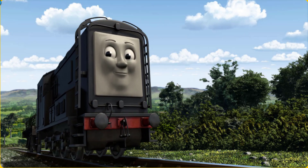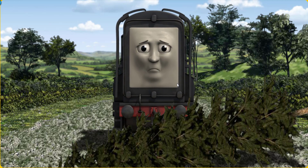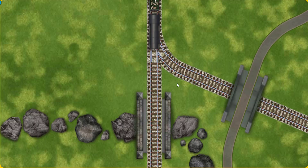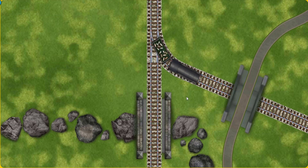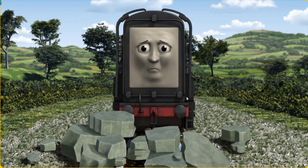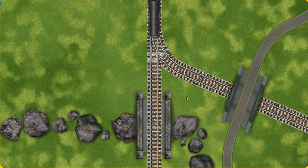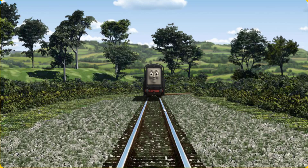Diesel set out for Farmer McCall's farm. Suddenly, the tracks were blocked. Diesel had to stop. He would have to go another way. Help Diesel find the track that goes over the rocks. Diesel was on the wrong track. He needed to go a different way. Show Diesel the track that goes over the rocks. Let's go!